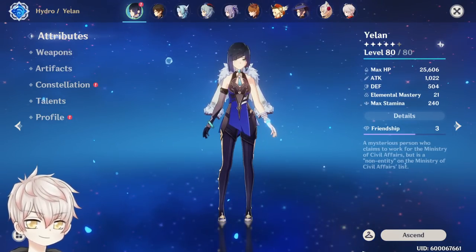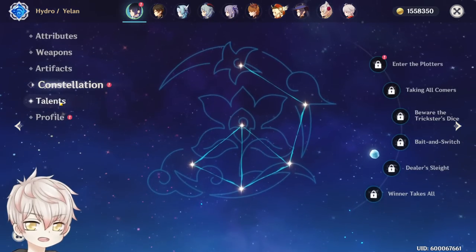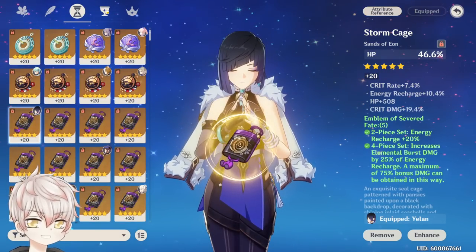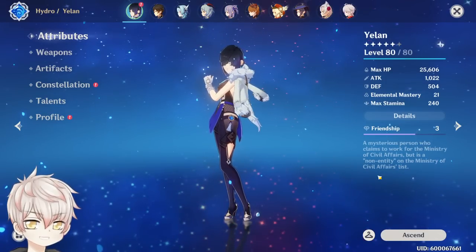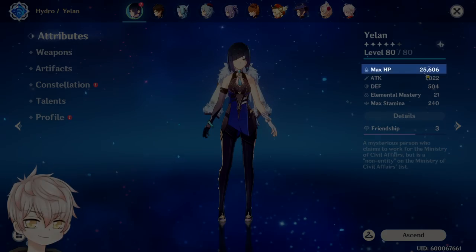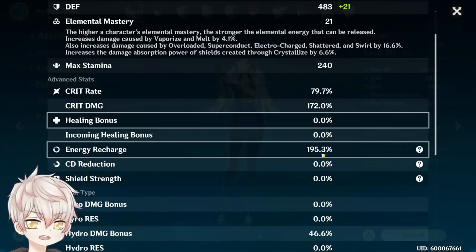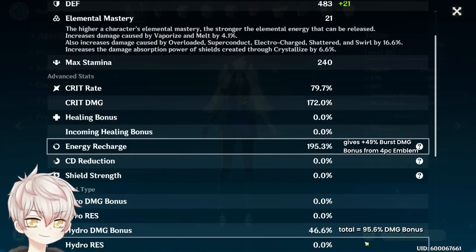Here's what my Constellation Zero Yelan looks like and my recommended stat thresholds. She's currently level 80/80, Constellation Zero, level 6 talents, 4-piece Emblem set, and running R5 Favonius Warbow. With this energy recharge weapon, I run an HP% timepiece, Hydro Goblet, and crit rate mask. This replicates a high-investment F2P C0 Yelan build. She sits at 25.6k HP with no team members, nearly 80 crit rate, 172 crit damage, 195% energy recharge, and 46.6% Hydro slash burst damage bonus. Including 4-piece Emblem adds an additional 49% burst damage for a total of 95.6% Hydro slash burst damage.